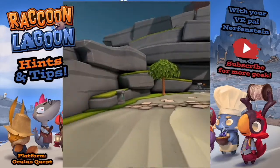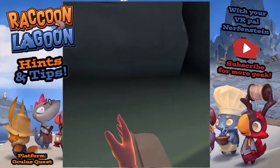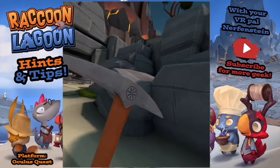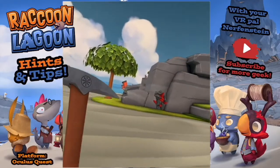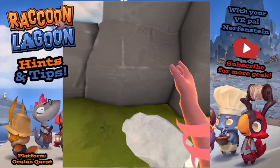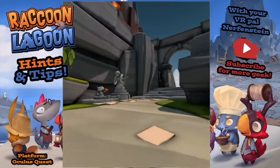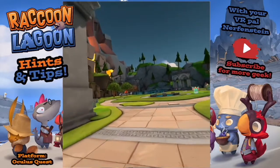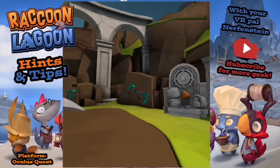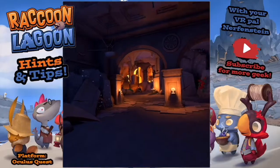A top tip regarding mining: the green rocks usually give you the gravel-type stones - granite - and sometimes copper. So if you're looking for something other than those two things, avoid the green ones. The red ones are usually marble and silver, and the blue ones are usually obsidian and gold. So if you're looking specifically for obsidian, don't waste your time on the green and red - go straight for the blue.